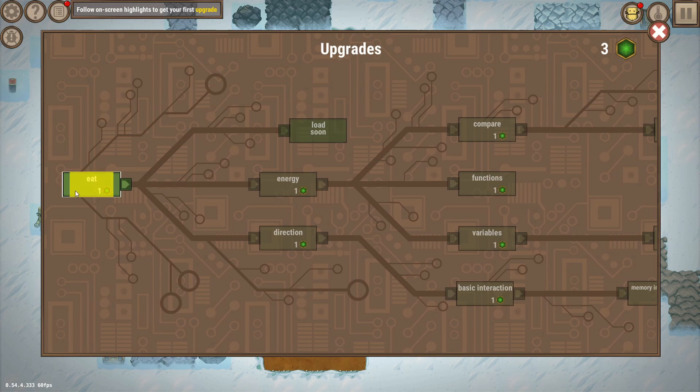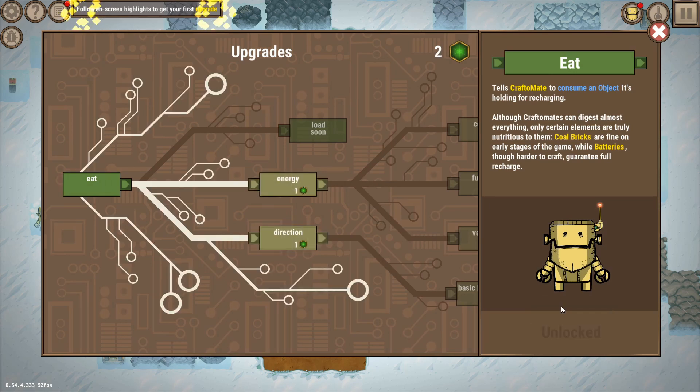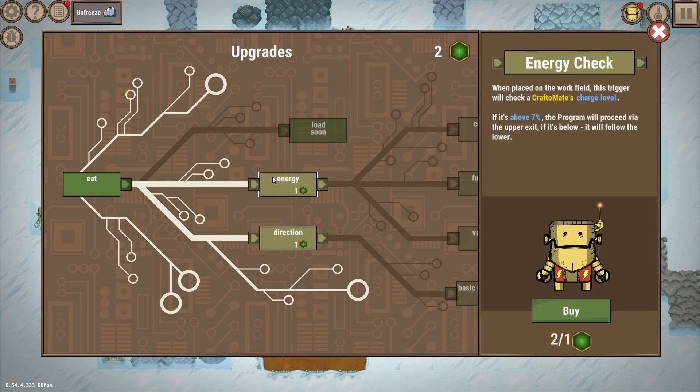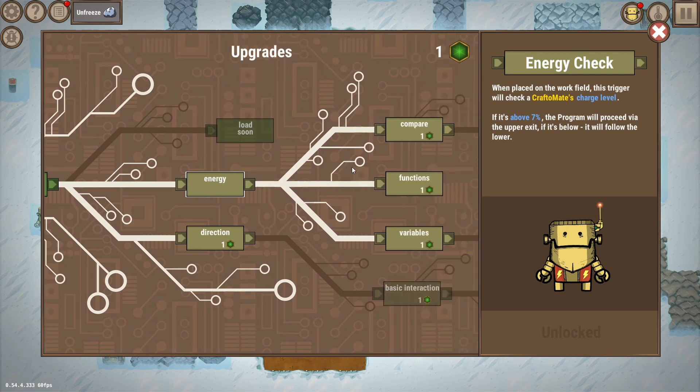The tech tree is still pretty basic but will likely be more fleshed out soon. There are a few early commands — for example, the eat command makes the robot eat whatever it has in its hands, like coal bricks. There are also more complex commands like the energy check, which lets the robot check its energy level and take a certain action depending on whether it's above or below a threshold.